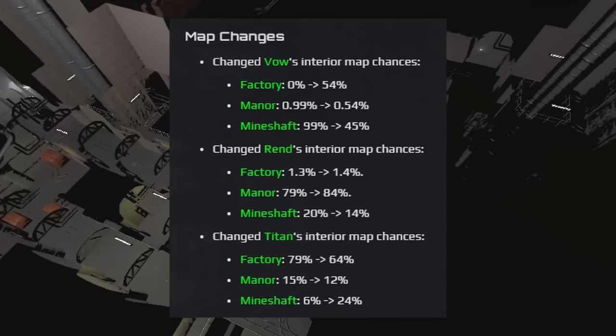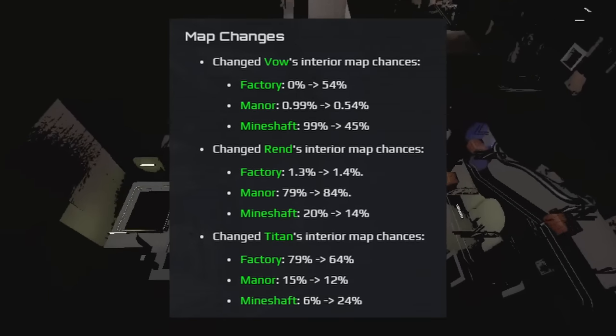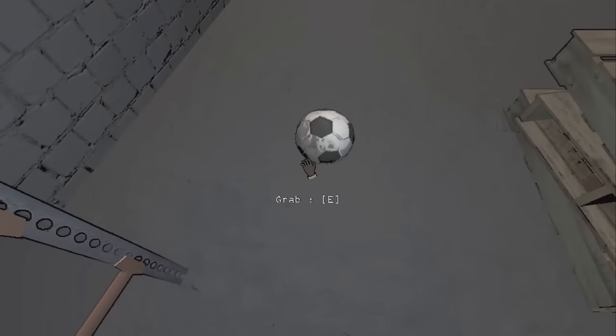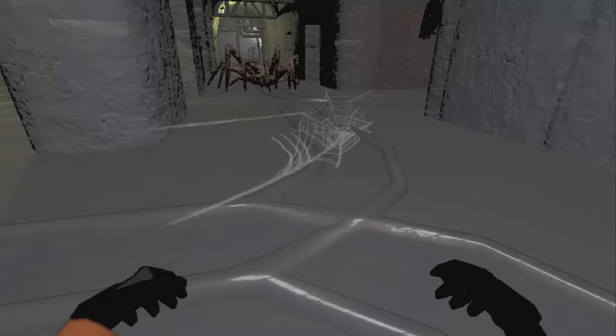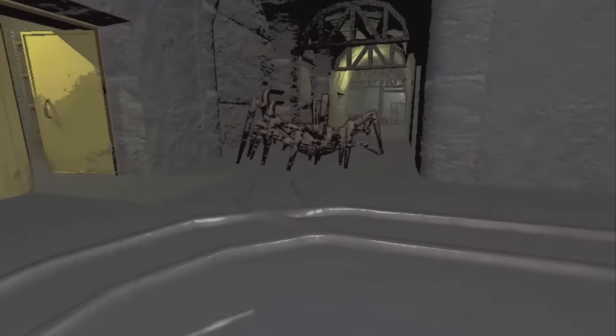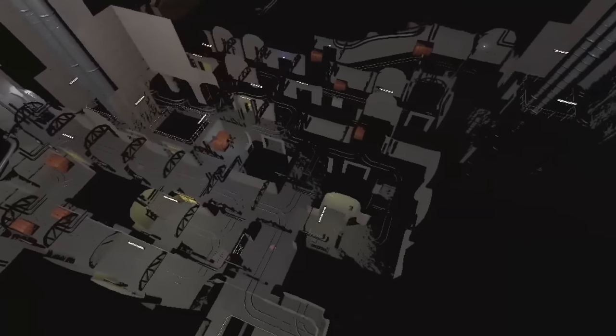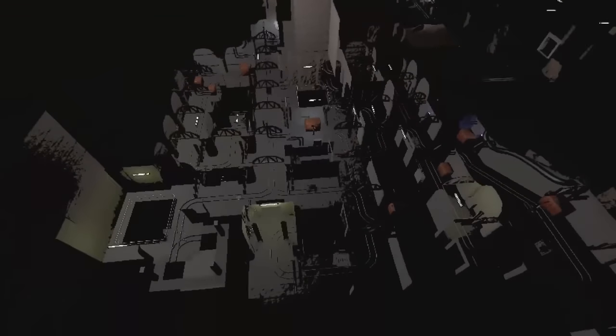Vow, Ren, and Titan had interior changes — here are those percentages. A bug with the soccer ball blocking line of sight to entities was fixed. TZP now costs 80 credits instead of 120. The web bug was supposedly fixed. A bug with March was fixed that spawned extra scrap after getting a mineshaft interior on a previous moon.